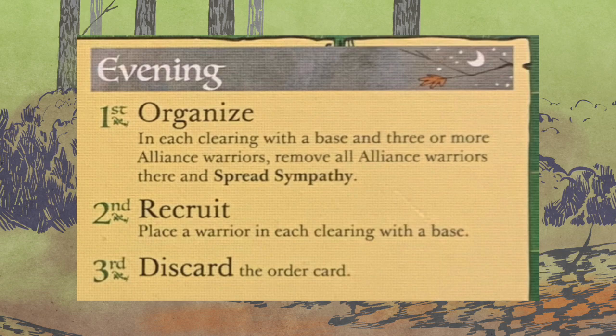In Evening, you're going to Organize. In each clearing with a base and three or more alliance warriors, remove all warriors and spread sympathy. And then after that is Recruit — place a warrior in each clearing with a base. So you will be adding warriors until you hit three and then boom, they disappear and you spread sympathy. That spread happens first and then you recruit, so you'll never recruit into Organize. And then last but not least, discard the order card.